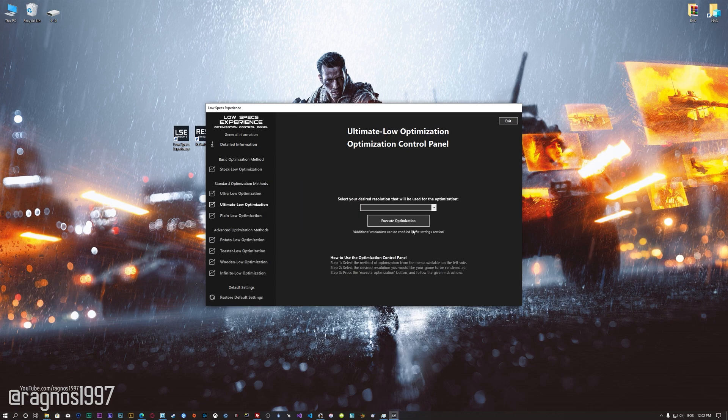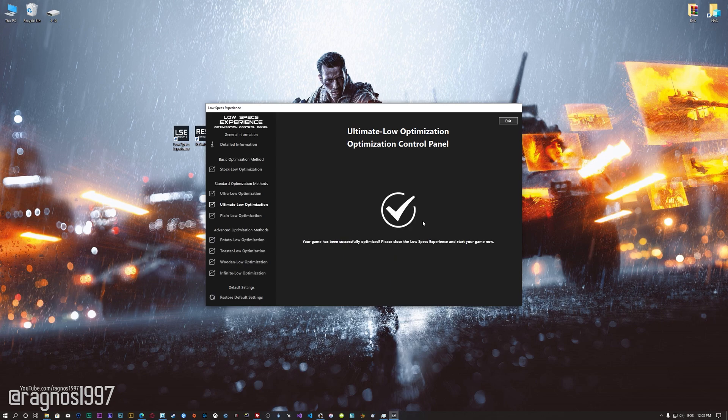When the optimization control panel loads, simply select the method of optimization and the resolution you would like to render your game at. This is something you will need to experiment on your own in order to see what works for the system the best. Once you decide which optimization method and resolution you are going to use, press the Execute Optimization button and then start your game.